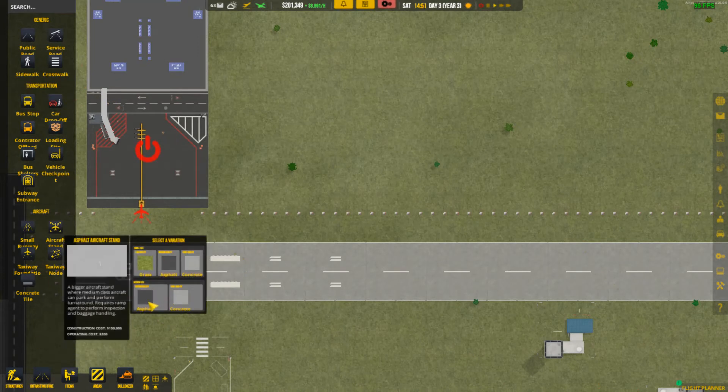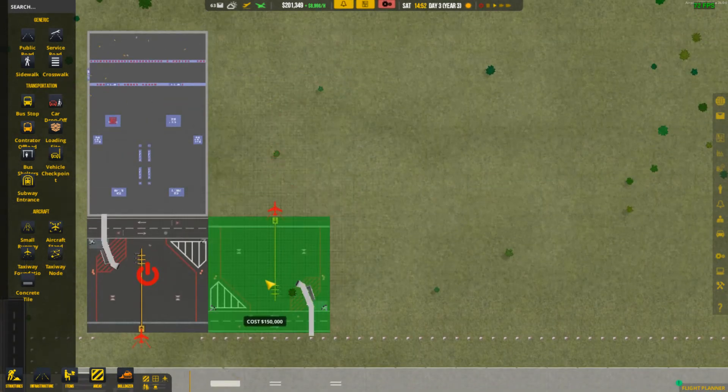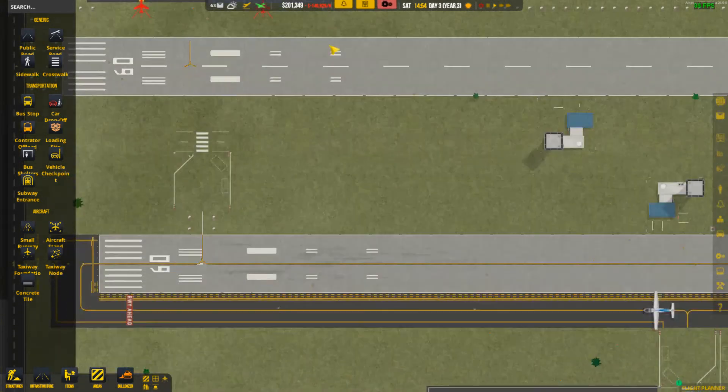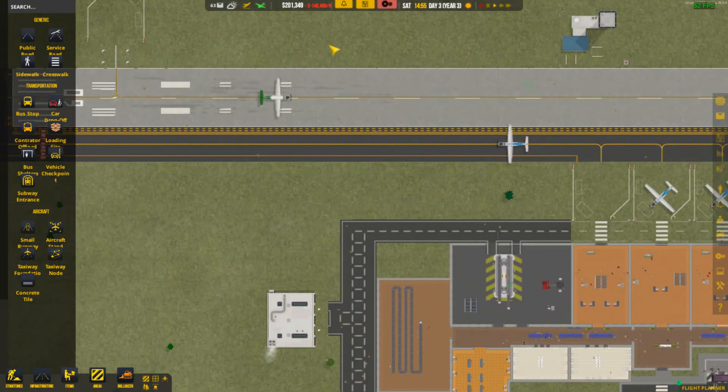Infrastructure aircraft stand, there we go. Just — oh, that's not facing the right direction. Now it is. There you go, have fun building that. We're now going to be down to about fifty thousand dollars.